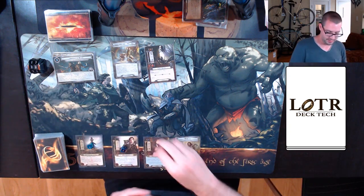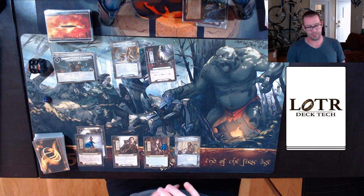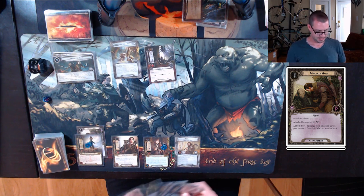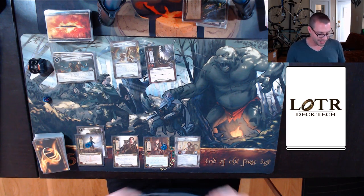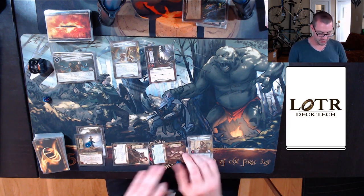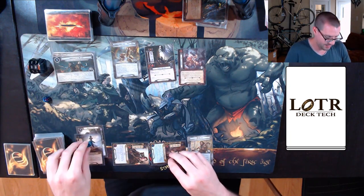Let's get to it. Draw a card — Galadhrim Weaver is a good one. But first things first, Dunedain Mark for Grimbeorn. Now he will be able to deal with the forest spider in one shot. I have a second one, but I don't really need it. I will send six willpower to the quest, up against two threat.